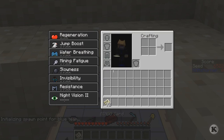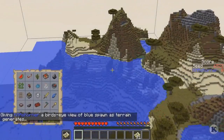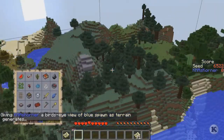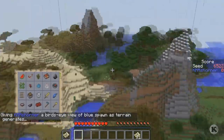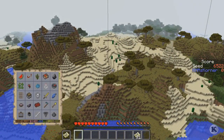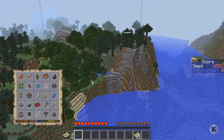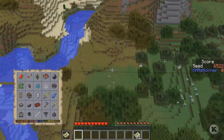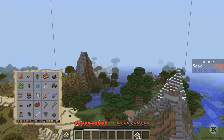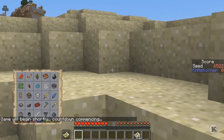Let's start and get this going. Hopefully we can find sheep and cows. I hate when they get under my feet like that. There's pigs but no cows or sheep — that's okay, we'll run around like a crazy madman and find some. I'll head this way, wherever I can go.